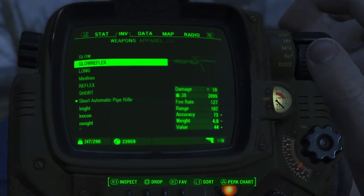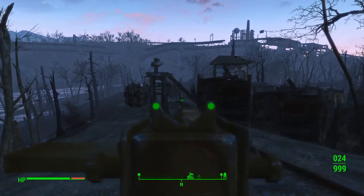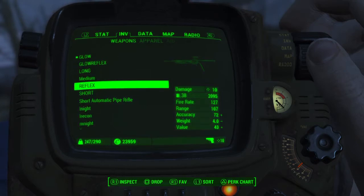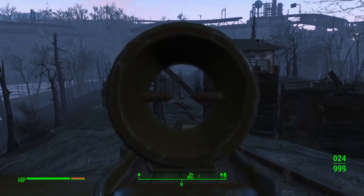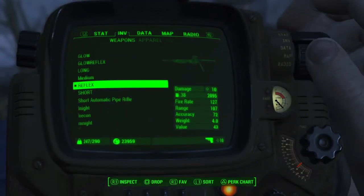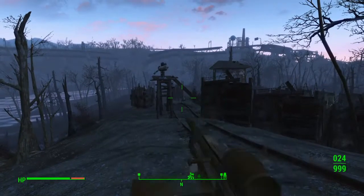If I switch, here we've got it with glow sights. See how it's got the green dots on the iron sights now — helps with aiming a little bit better, at night maybe. And here it is with the reflex sight, which is basically just an iron scope but not with a crystal glass. And then here it is with the glow reflex, which is the combination of the two.